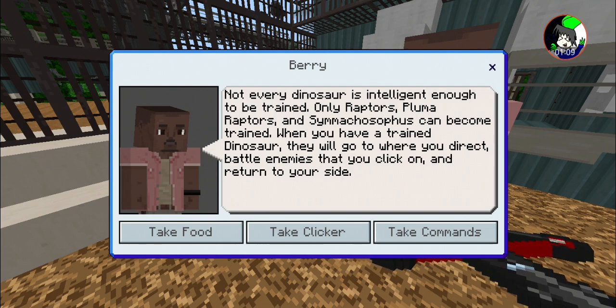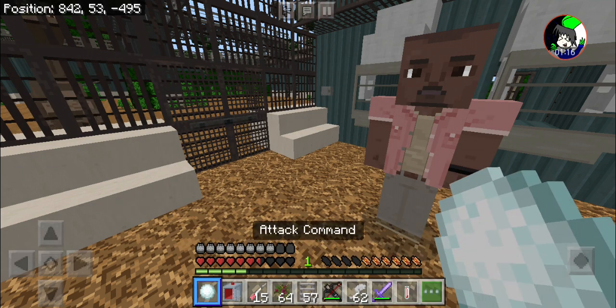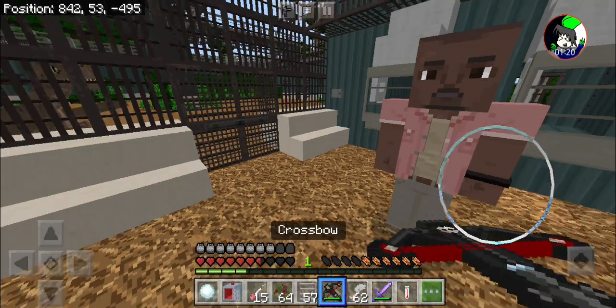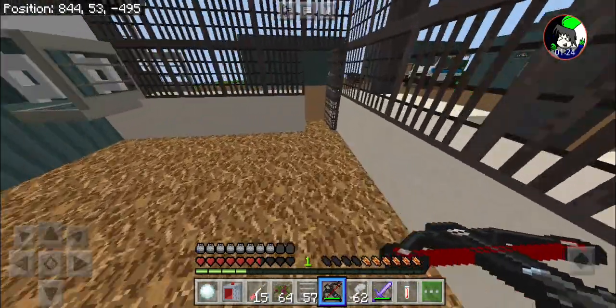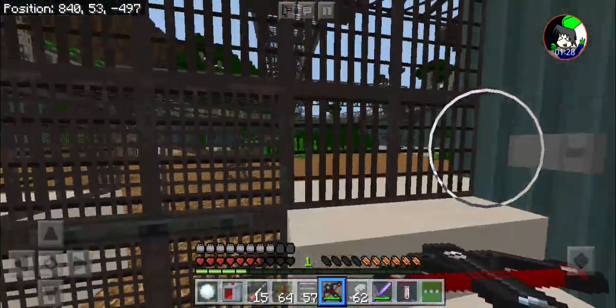Only Raptors, Plumaraptor, and Stitchmaster Sophos can become trained. When you have a trained dinosaur, you direct battle enemies that you click on and they return to your side. Take commands, take clicker, attack command. So first, what we have to do is get rid of those two Raptors — we will be transporting them inside the big cage over there behind.